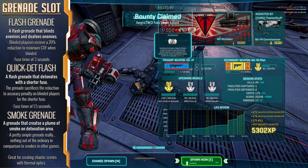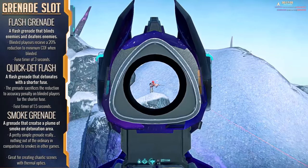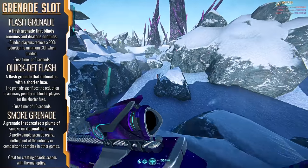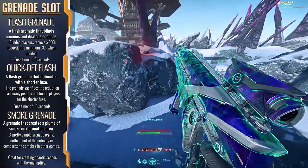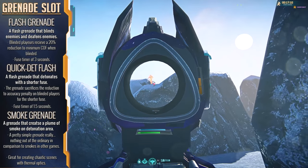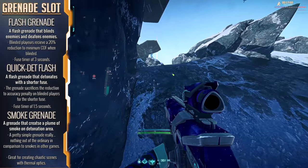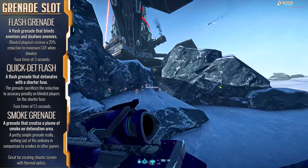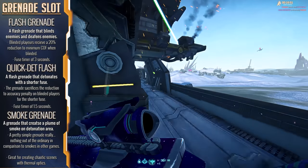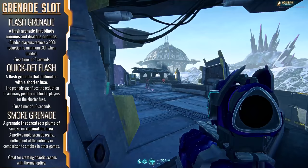The Light Assault comes with grenades you'd expect in more conventional shooters — the Flash Grenade, the Quick Detonation Flash Grenade, and the Smoke Grenade. Flash grenades blind and deafen opponents in a blast radius, and they also increase the minimum cone of fire of enemies by 20%, which makes them rather powerful. They have a three-second fuse time, but the Quick Detonation Flash Grenade has a 1.5-second fuse time at the cost of not affecting enemy accuracy. Smoke grenades — throw one down, and ninja smoke is essentially it.